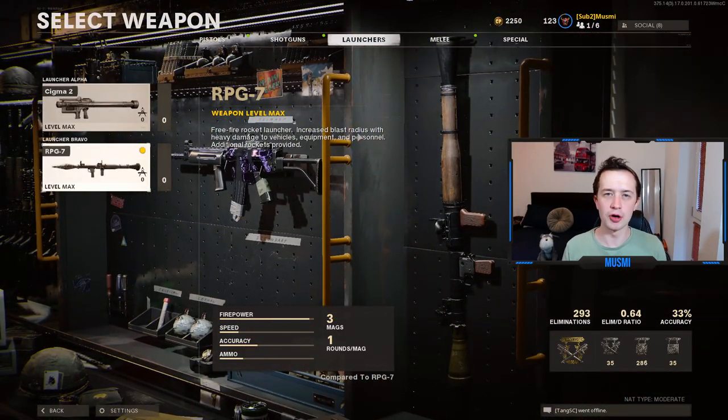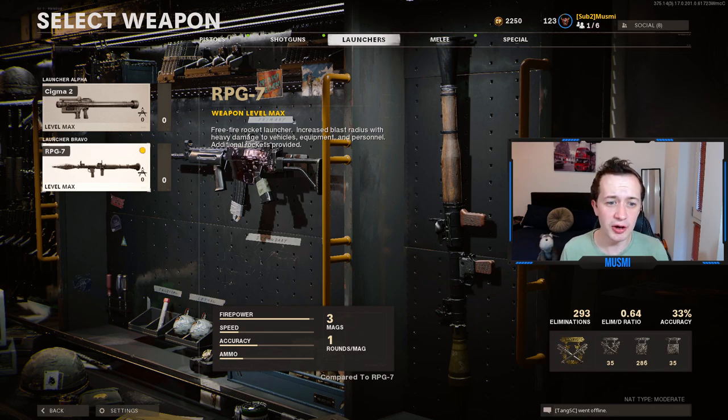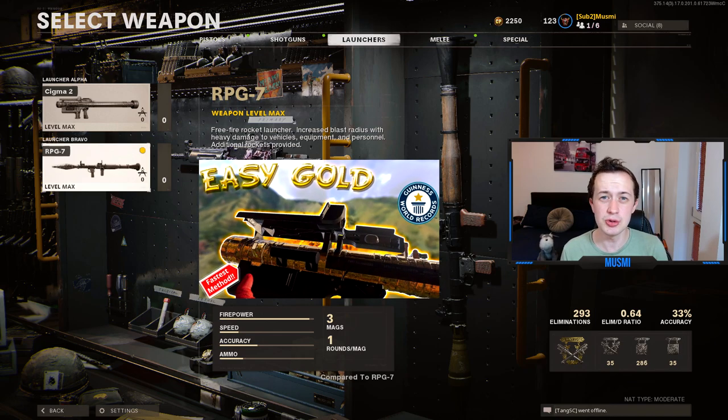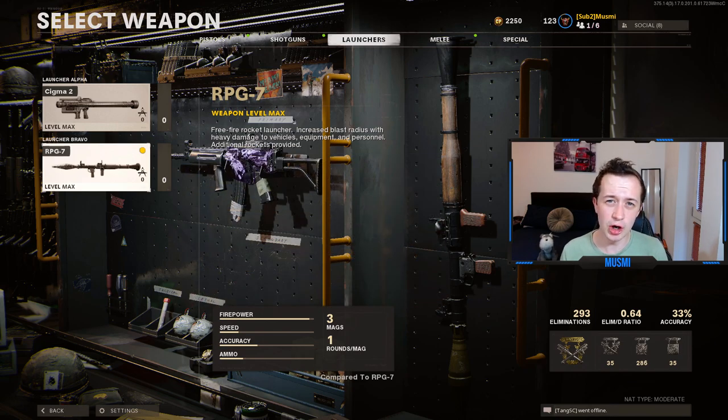On to the launchers. Here, you've got no choice in what you have to do — you have to get both the Sigma 2 and the RPG gold. It is the worst thing in the game, and I will not pretend it is easy by any stretch of the imagination. However, I do have a guide for how to get diamond launchers in the most efficient way, and a specific guide for getting the Sigma 2 gold. If you watch any of my guides on your Dark Matter journey, absolutely make sure you watch these, as they are so much harder than any other weapons in the game.